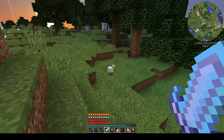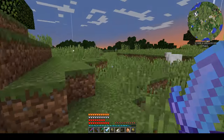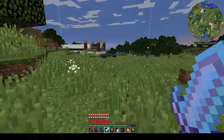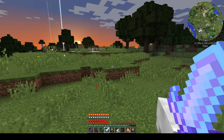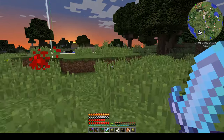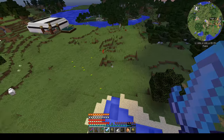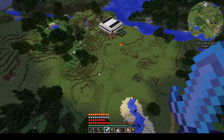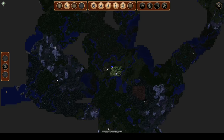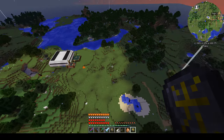We're getting some sunset so we'll hang out until the sun drops and some mobs start spawning. The other thing — from up here you can see I've lit up this whole area. If you look at the map you can see the whole area is lit up — that's because of my sigil of the blood lamp. Really cool.